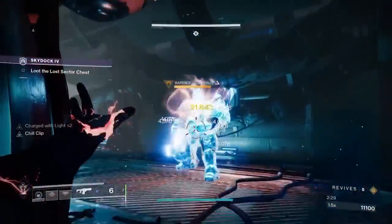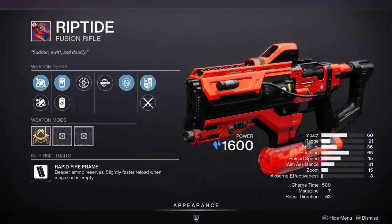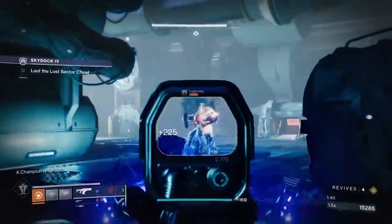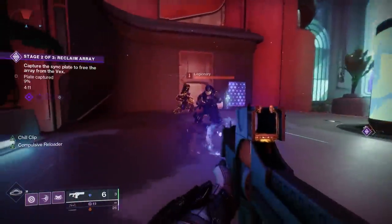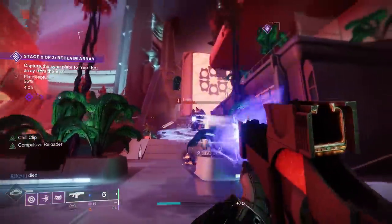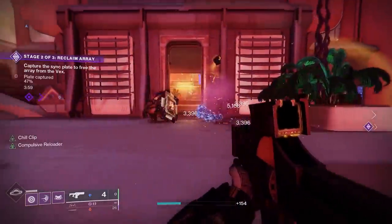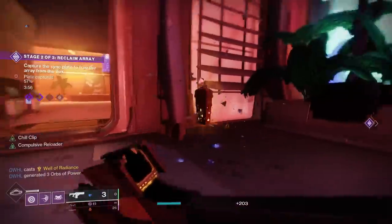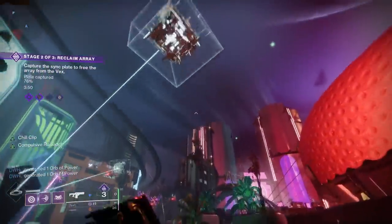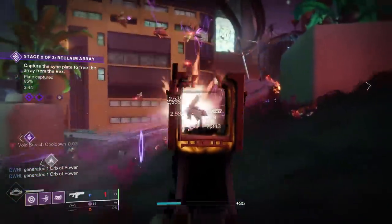Moving on to everyone's favorite champion killer — fusion rifles. The most popular this season is the Riptide, which can roll with great perks like Auto Loading Holster and Chill Clip. With the changes to champions, Stasis stuns and shatters can basically break every champion in Destiny 2, so having a Chill Clip fusion rifle covers you on all ends in any champion activity, saving the other two slots for whatever weapons you want. The Riptide came out in Season 17, and the easiest way to obtain it is to play some Crucible, get engrams, and focus them at Lord Shaxx. Good luck — I still haven't got one after spending about 50 engrams at Lord Shaxx.